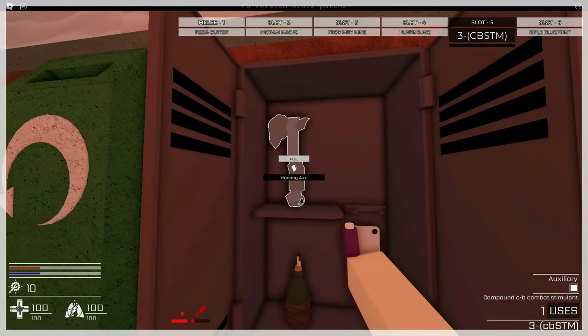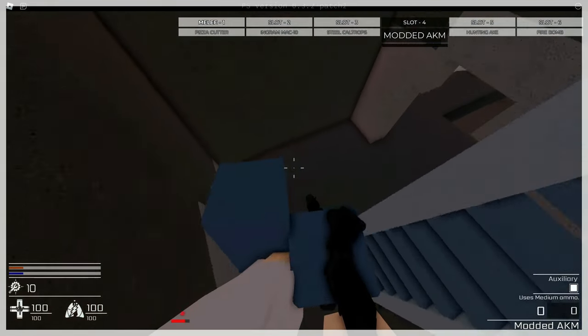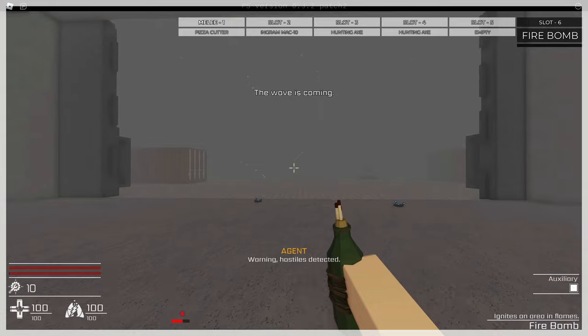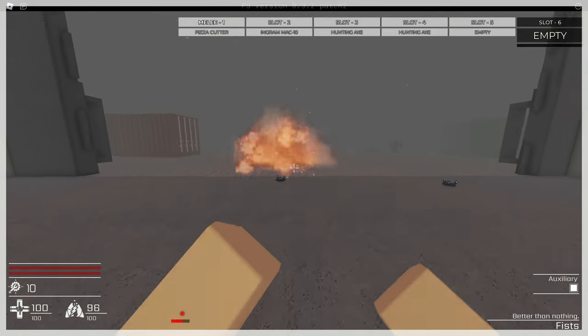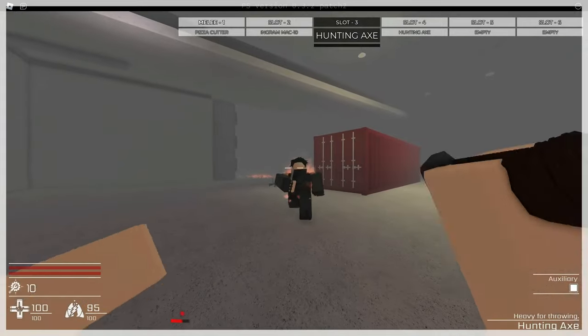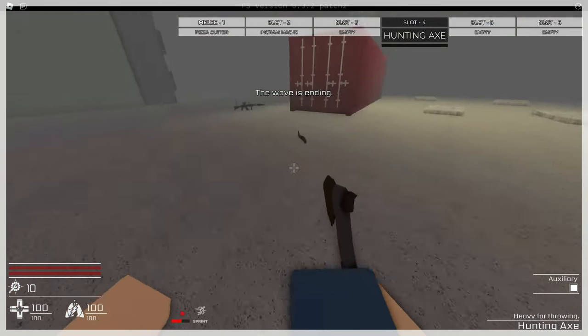So after doing a little bit more scavenging, I was able to find this really cool firearm right over here. The only problem is that I had no ammo for it. But anyways, the storm came and so did the enemies. I was able to hold them off thanks to this Molotov over here and also these landmines. The hunting axe was very useful as well — I love how it just one-shots you in the face. And then that brings us on to day three.